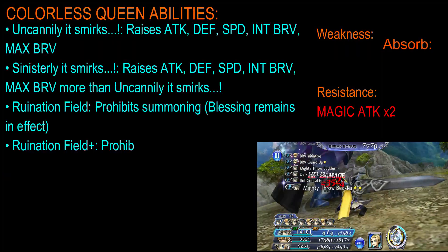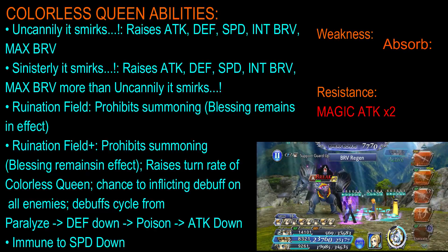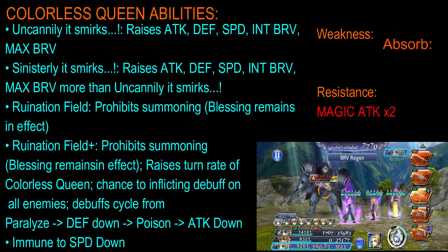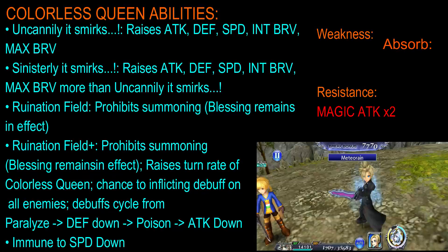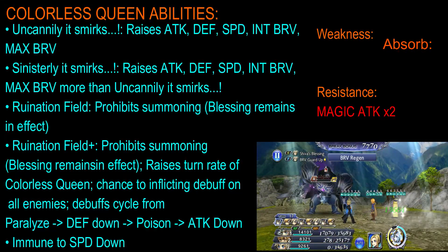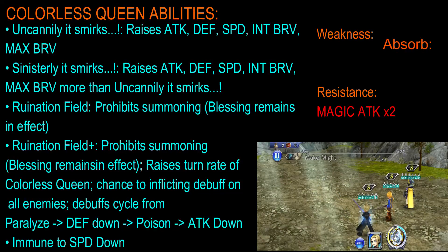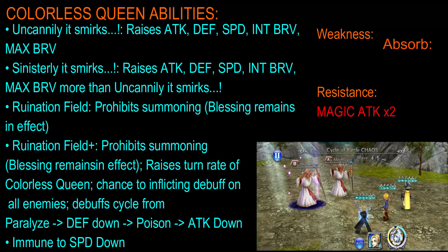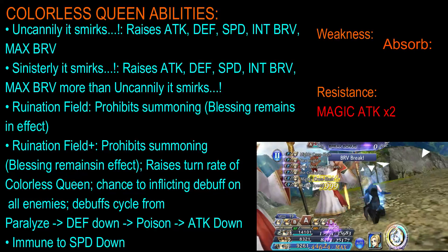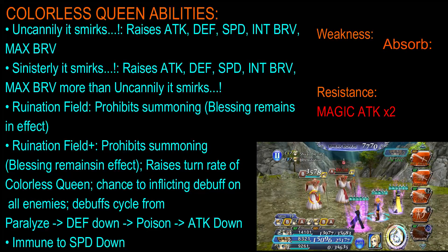The next ability it has is basically when it reaches a certain HP percentage, there will be a text that will say it smirks. This basically raises its attack, defense, speed, initial Brave, and also its max Brave. Next, it will have another text at a certain HP percentage — sinisterly, it smirks — which again raises its attack, defense, speed, initial Brave, and max Brave as well, even more than the first smirk. Next is Ruination Field.